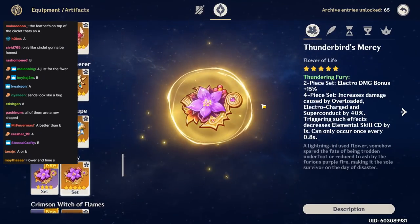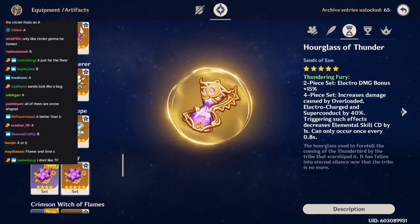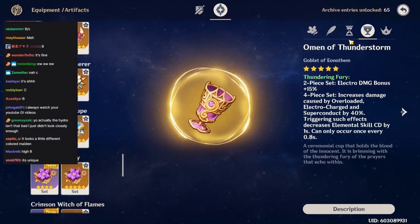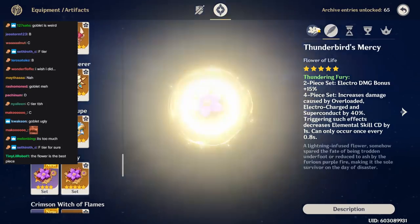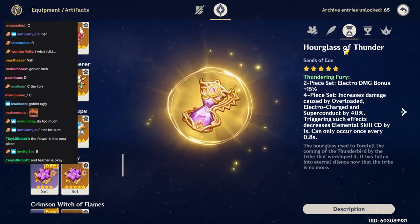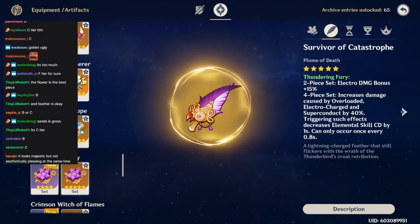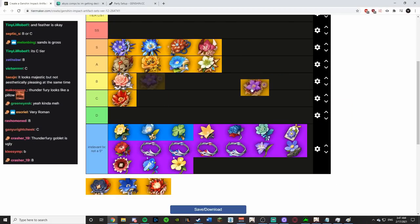Thundering Fury is a weird one — I actually never stopped to think about whether I like it. The feather looks nice. The flower is whatever, I could do without the giant border. The sands is okay, the crown is weird. I thought all my life I liked it but now that I look at it — I don't know. It's not as good as Viridescent. Thundering Fury: hard B tier.